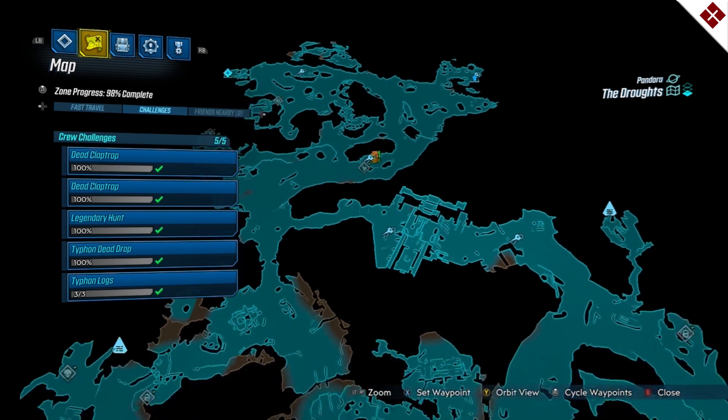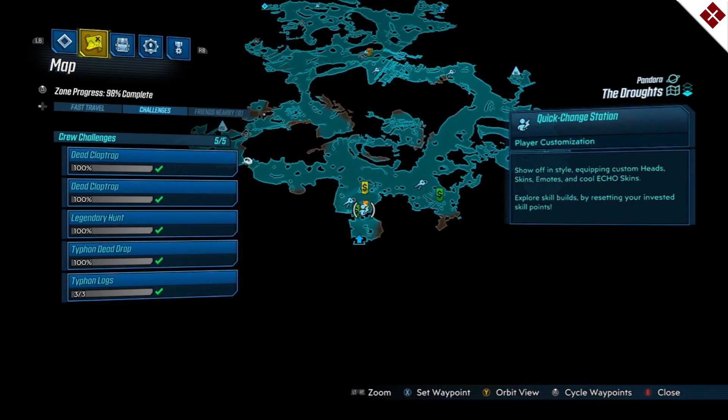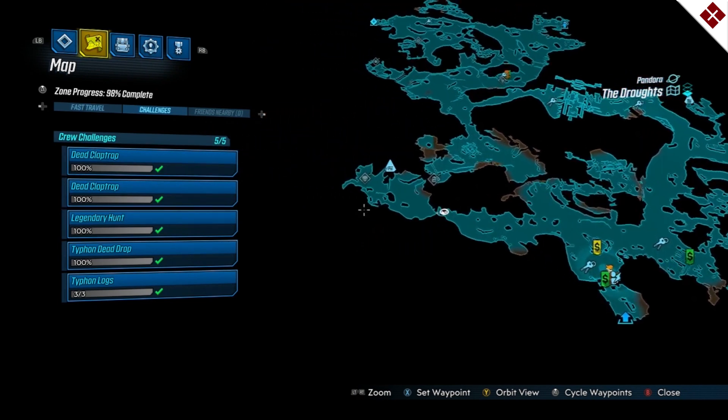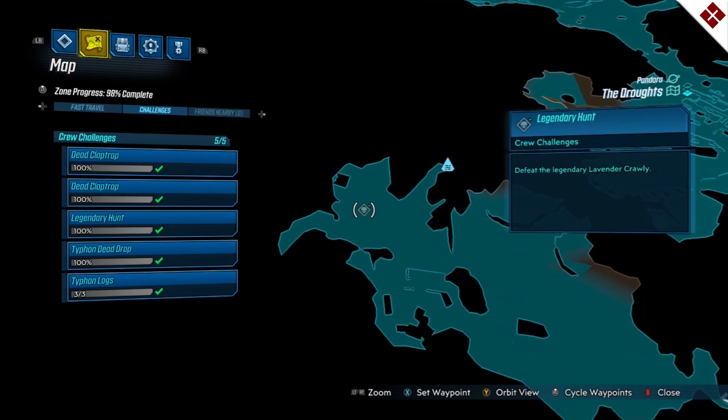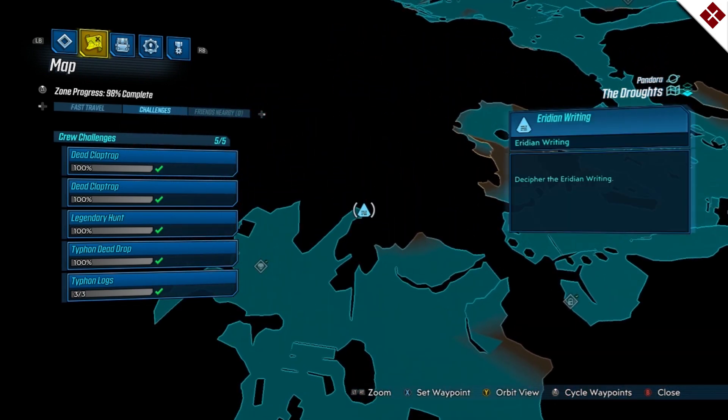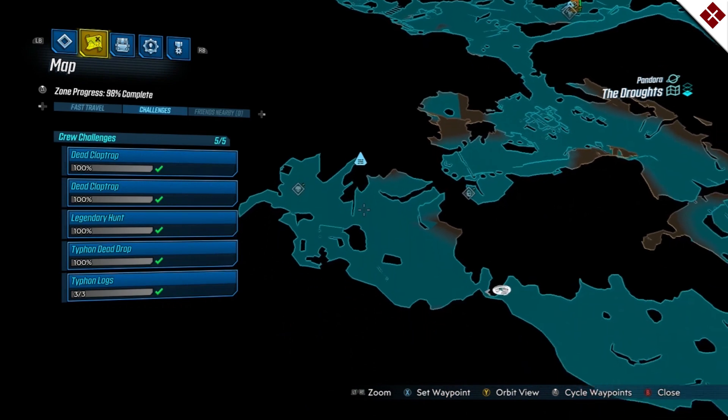Moving back to the set point, your legendary hunt is going to be far left over here in the corner. You'll also notice right there is an Iridian writing as well that you can get. If you haven't progressed far enough in the story you can do something with it later, but you can at least find it and have it put on your map so you can see it.